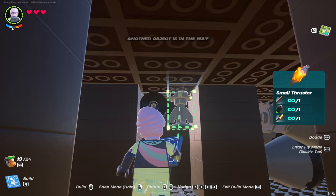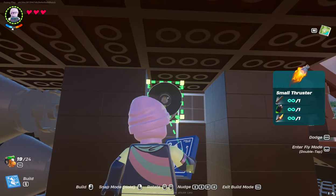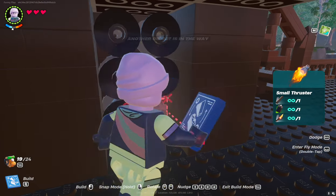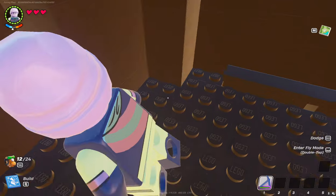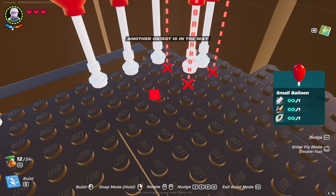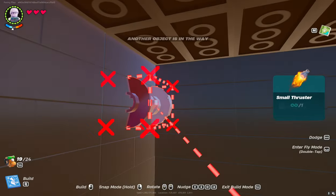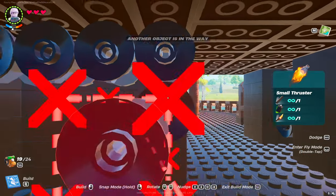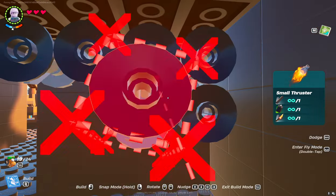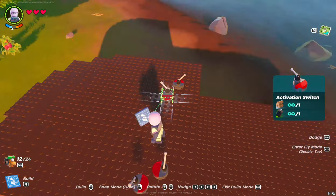Small engines are mounted top to bottom on these blocks of foundation arrow 5. Add 14 more balloons to the room in the superstructure, and after that we'll install the main engines. Put the turn activators in a convenient place.